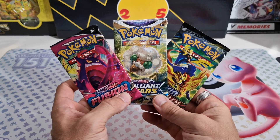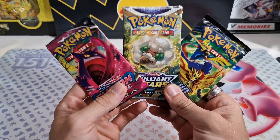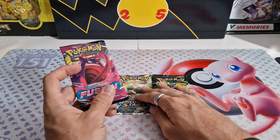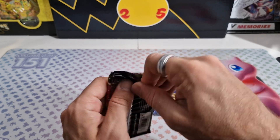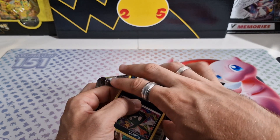Guys, welcome to day number 10 where we open one pack of Fusion Strike, Brilliant Stars, and Crown Zenith to see which one gives us the best pulls. I've had a ton of fun doing this. I've been surprised quite a couple of times already by the results. Crown Zenith is my favorite set of all time and it has the best pull rates of these three, definitely.